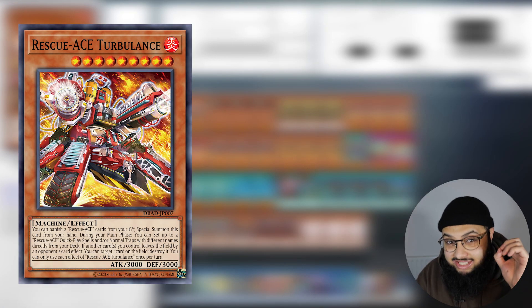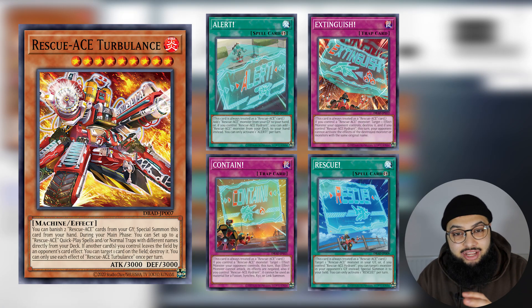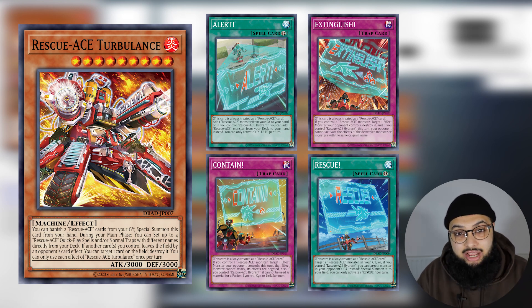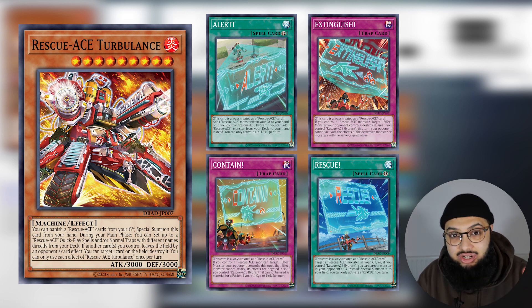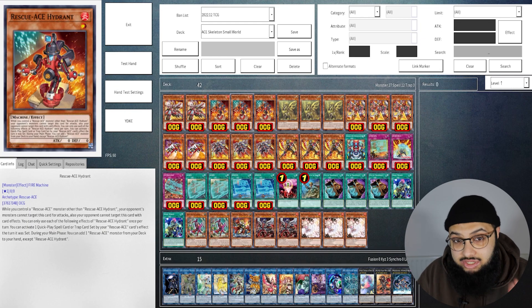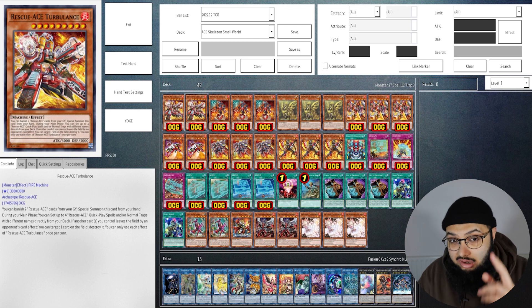Let's get straight into it. Rescue-ACE Turbulence can set four spells and traps directly from the deck — it's too much power, which is absolutely insane. It's like setting four Skystriker spells straight from the deck and then having those ready. If you control Rescue-ACE Hydrant on the field, each of those cards has a second broken effect. To summon Turbulence, you need to banish two Rescue-ACE cards — not monsters, cards — similar to Conductor Tyranno.